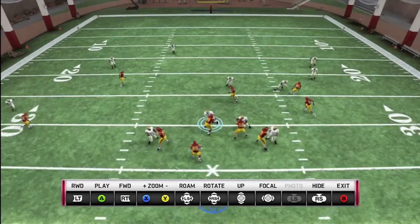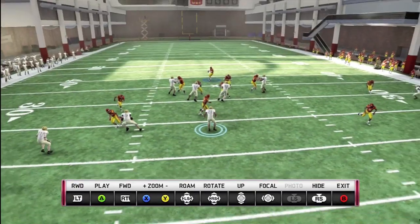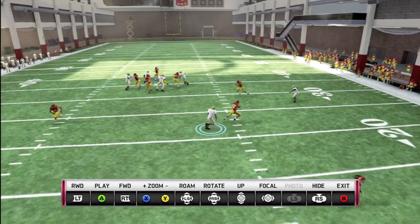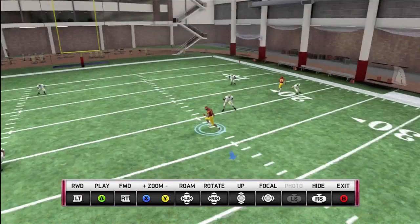Now I'm going to go into the replay and show you why this works. Here we have number 21 on Notre Dame, whose responsibility is to cover the middle of the field. His first instinct on defense is to defend the slant over the middle, which leaves that shake route wide open for an easy gain.